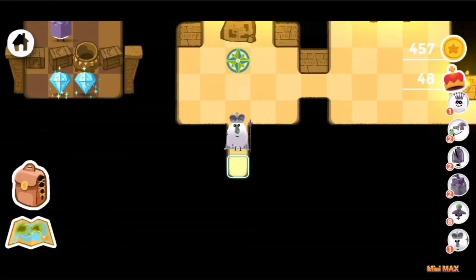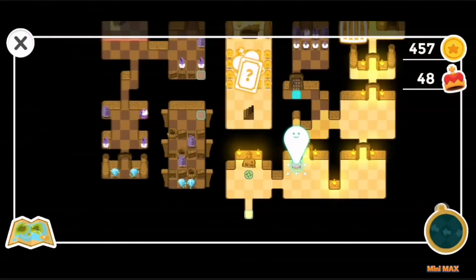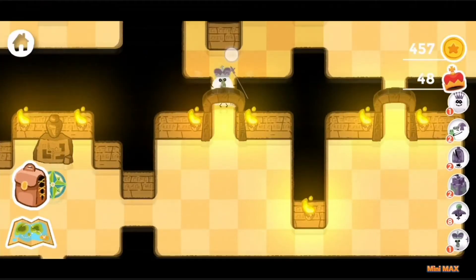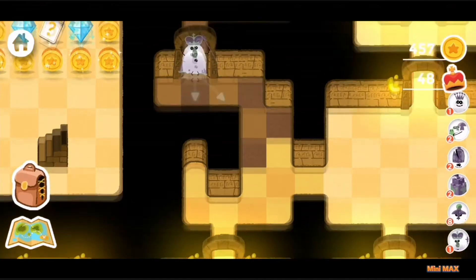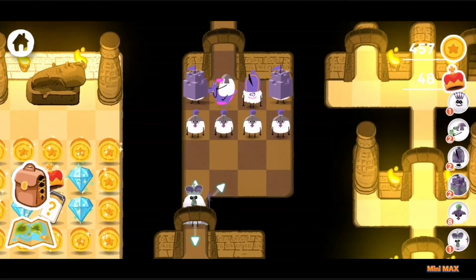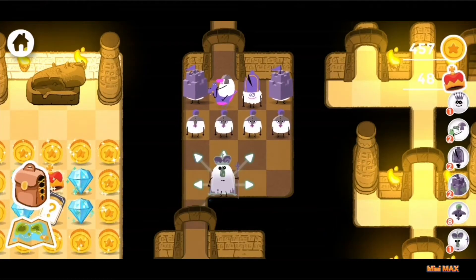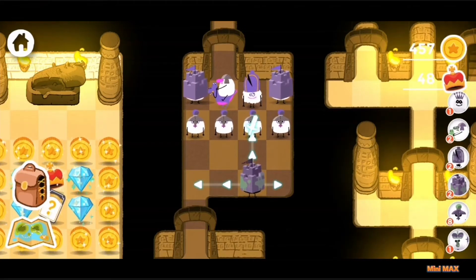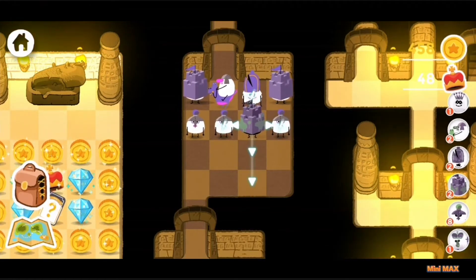This is some kind of secret passage. Let's go the same way. Let's look around. I think I got it. Now let's open this gate. Wow, what a company. You guys should be having fun here. They don't want to let me through. But I'll think of something. How do we go on, children?